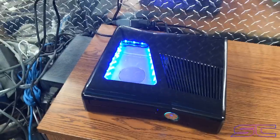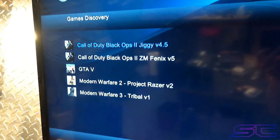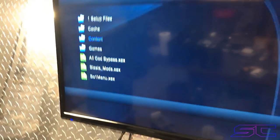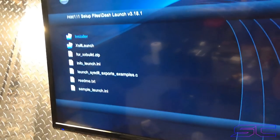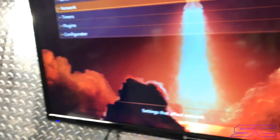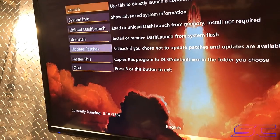I'll go ahead and show you that it's a Trinity. You've got XDX menu on there with all your games, the Black Ops 2 bypasses — which is the all-COD bypass — and all the programs and stuff. Let's go to Dash Launch. Yep, Trinity RGH2, on the latest dash, good temperatures. These are the plugins set up on here and the fan speed is at 70 percent.